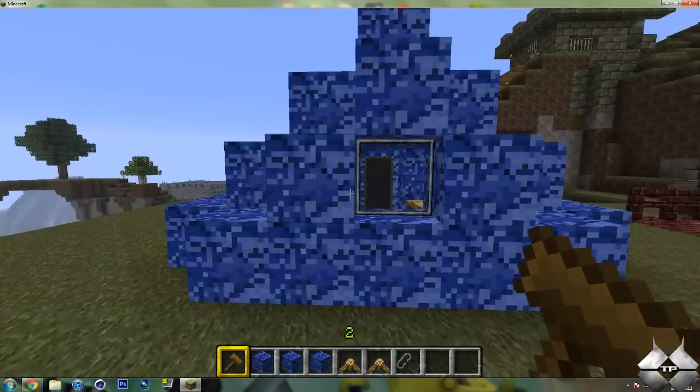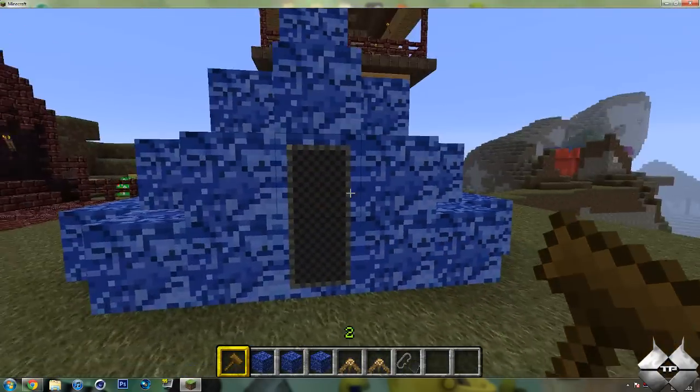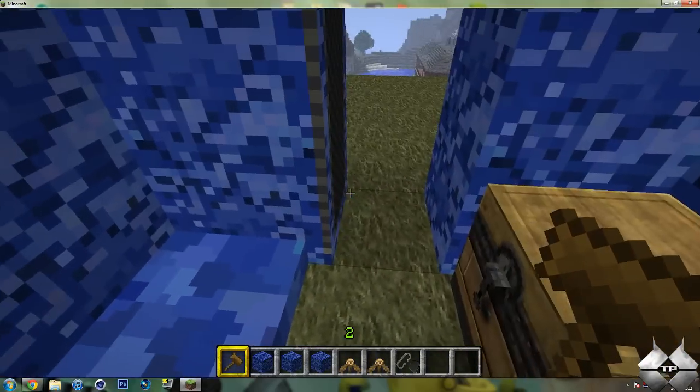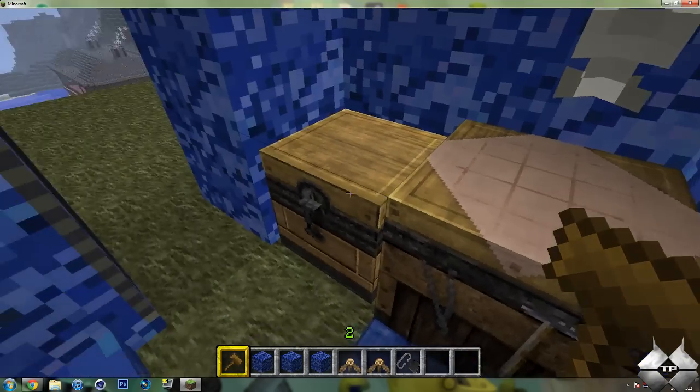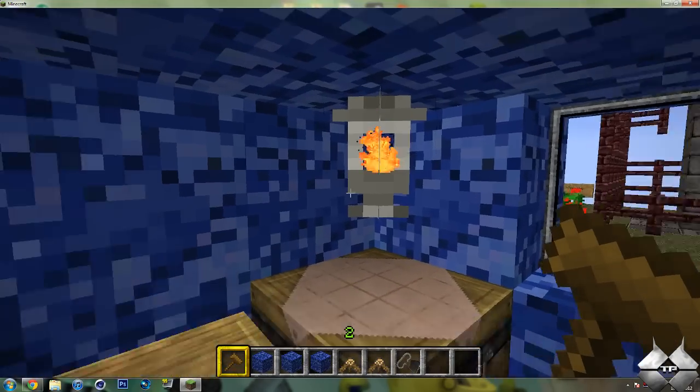Be careful because it can kill you sometimes if you get trapped, but I was actually able to escape. And then over here we have the door. We have our little sleeping bag on the floor, our crafting table, and one chest with one little lamp up in the top corner.